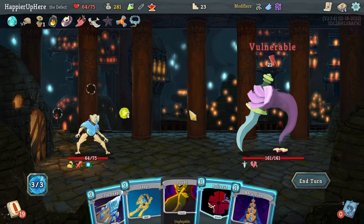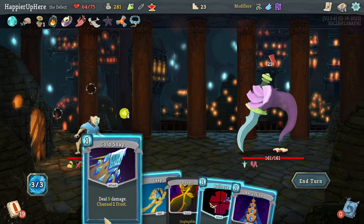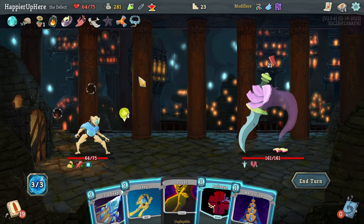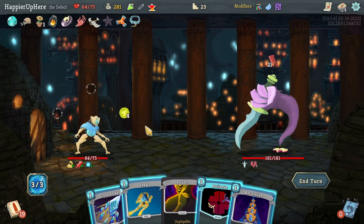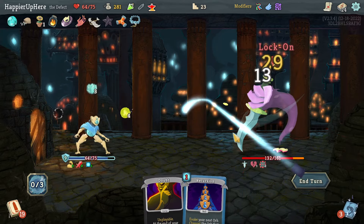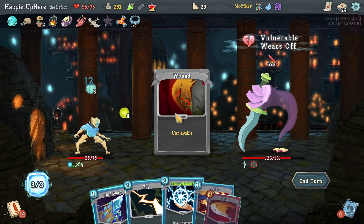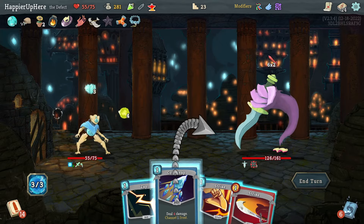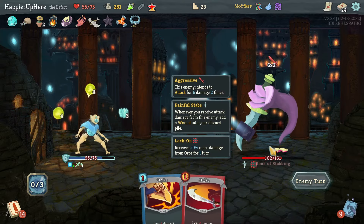Book of Stabbing — 21 incoming. I don't think there's anything I can do even if I upgrade — that would be 12 block, not enough. If I had the Weakness Potion that might have been enough. Let's save the potions; I'll just do Leap, Bullseye, Cold Snap. With the upgrade and a Weakness Potion that would have been enough. Let's do Cold Snap, Ball Lightning, and Zap.